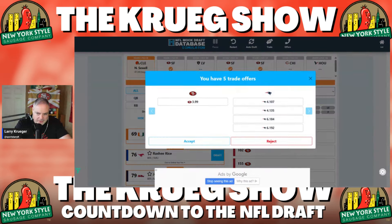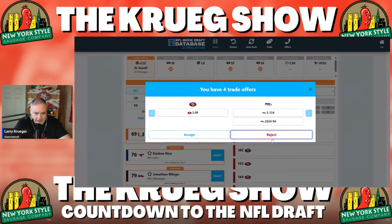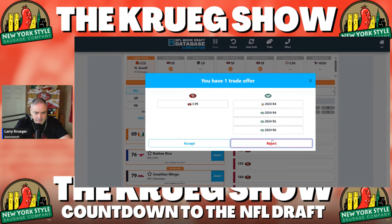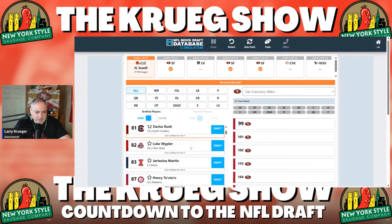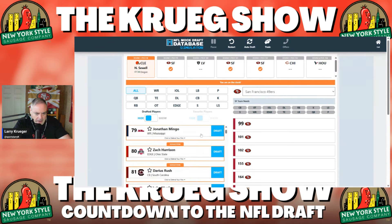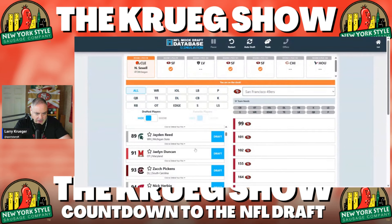As far as which is the better mock draft database, it's hard to say. I'm going to say no to all these trades — though the Seattle offer is tempting: go from 99 to 107 and get a fourth-round pick, an additional fourth, and two additional sixths to move eight spots. I would normally take that, but I'm rejecting Seattle, Atlanta, Minnesota, and the Jets. Now we're at pick 99. Mingo's there, Zach Harrison's there, Jartavius Martin's there, Byron Young, Jaden Reed, Jalen Duncan — a lot of the same guys.